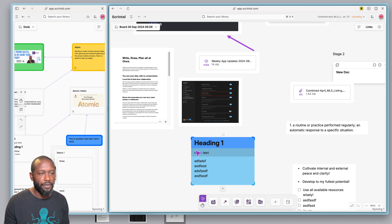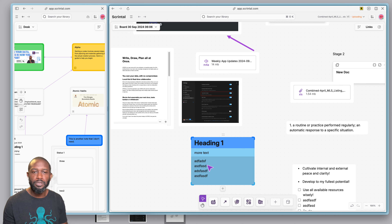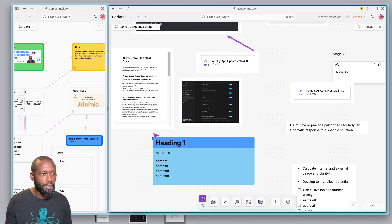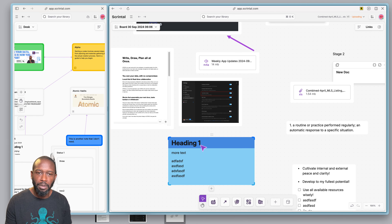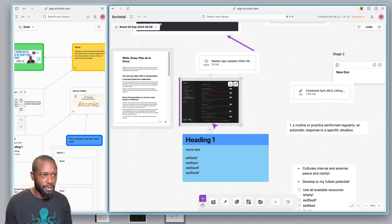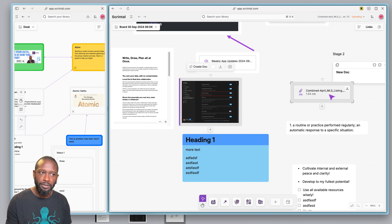The Scrintle team did say they're going to make additional colors available that aren't so bright. There's been feedback in the community on Slack about how bright the colors are and the challenges of viewing them for long periods. Overall though, I think it looks really nice — it's much more flexible since I can do PDFs, images, and all different file types on this board.